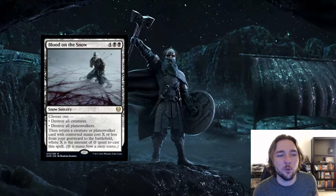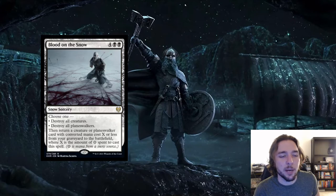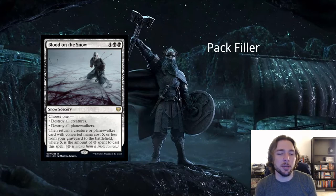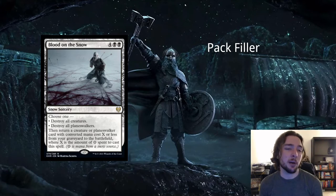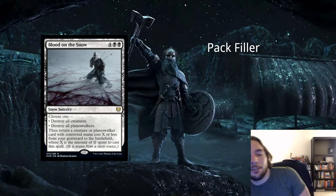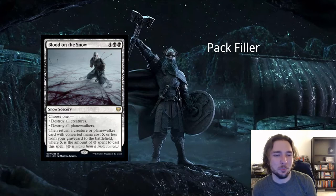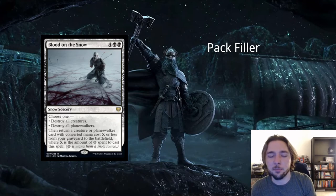Next card is Blood on the Snow — 4 and 2 black for a snow sorcery. Choose one: destroy all creatures or destroy all planeswalkers. Then return a creature or planeswalker card with converted mana cost X or less from your graveyard to the battlefield, where X is the amount of snow mana spent. I think this card is quite bad. 6-mana to destroy all creatures or all planeswalkers is horrendous — you can do the same thing at way less mana. Black has lots of very powerful board wipes costed much more efficiently. Even getting back a 6-CMC card doesn't compensate for the inefficiency. Pack filler rare for black.